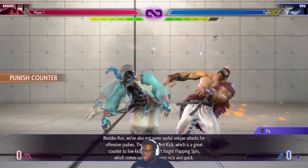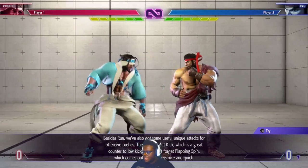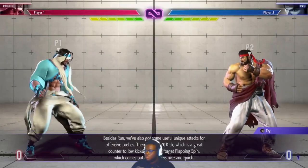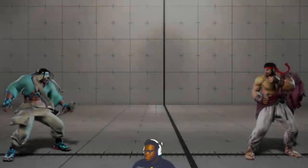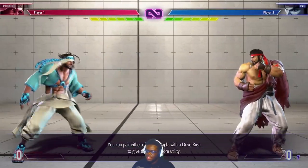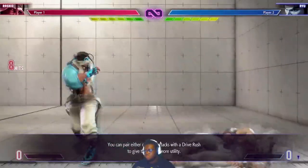Besides running, you've also got some useful unique attacks for offensive pressure. There's Crescent Kick, which is his forward heavy kick — a great counter to low kicks. And don't forget Flapping Spin, which is his forward medium punch — it comes out and recovers nice and quick. And when your opponent kicks low to put the brakes on your run, break out Tempest Moon to bound over and keep moving forward. You can pair either of these with a drive rush to give them even more utility.